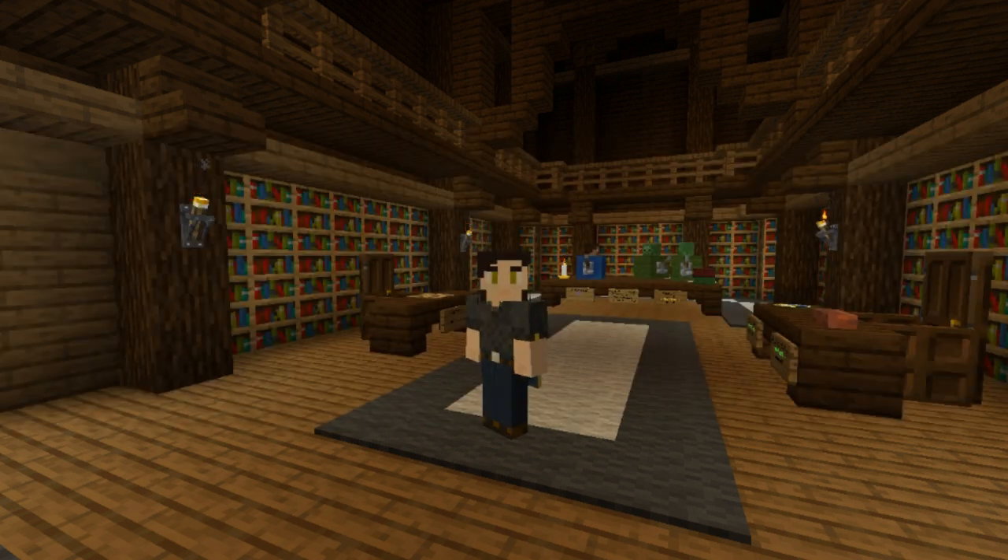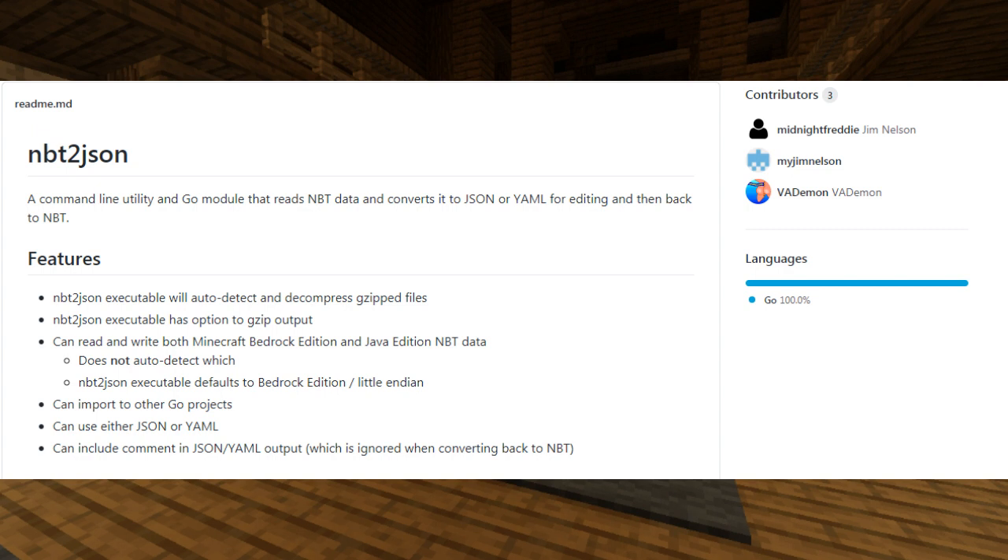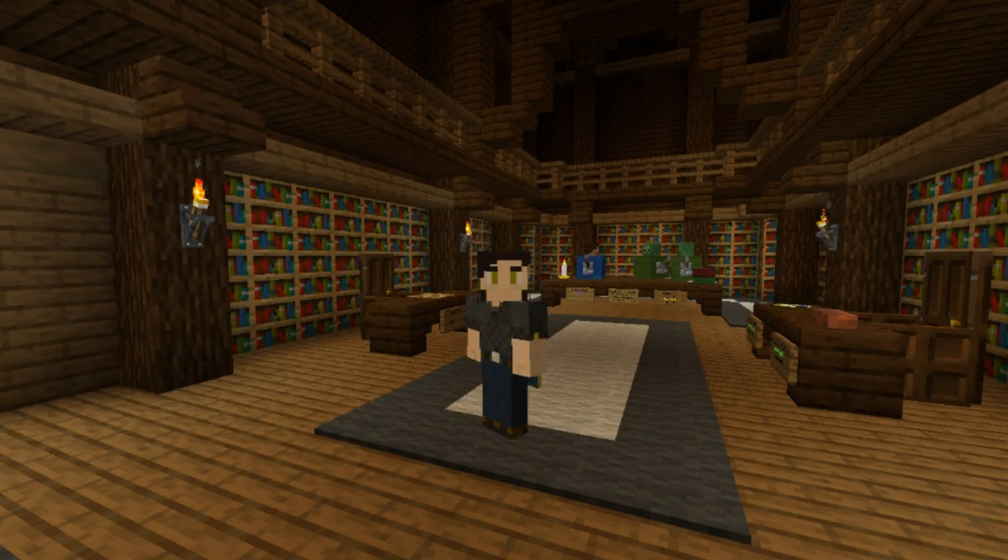So we had to improvise. Instead of making a function to write that data into storage, we would instead generate the storage ourselves. I found an NBT-to-JSON converter that can convert a Minecraft NBT file — the type used for storage — into a JSON file we can read, and it also has a reverse function that converts JSON into NBT. So we figured out how to generate our nested objects in the JSON format it uses and created a file to be converted into our storage space.